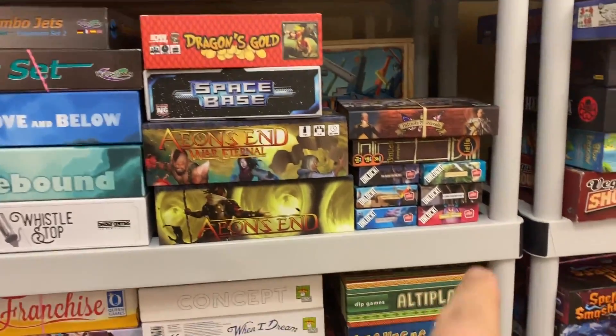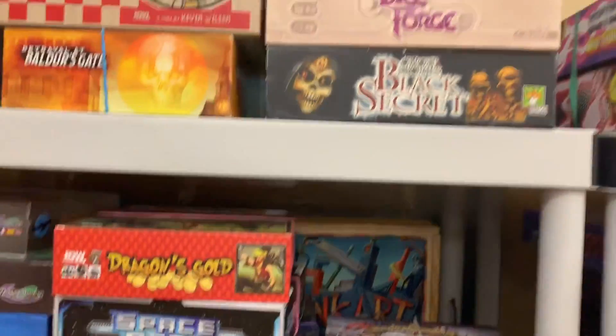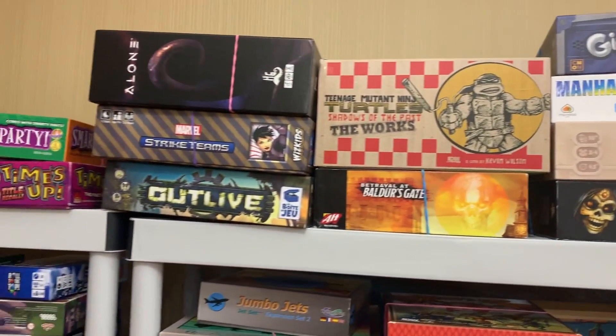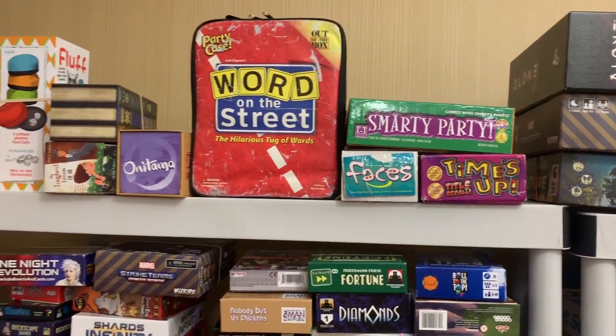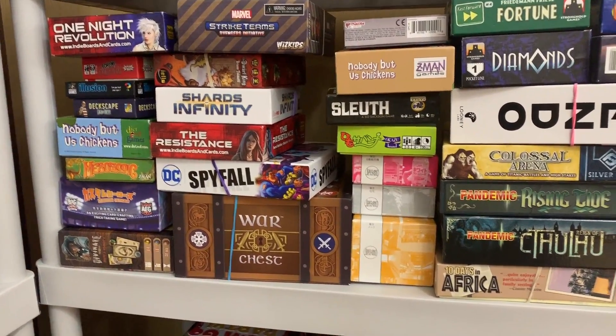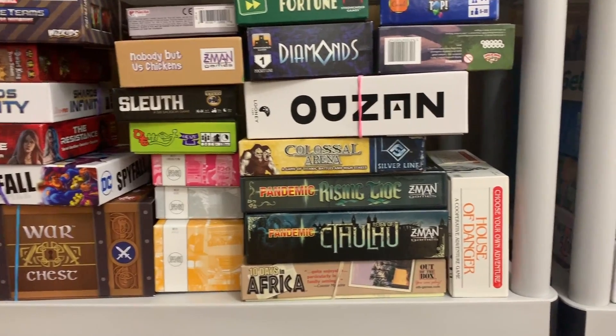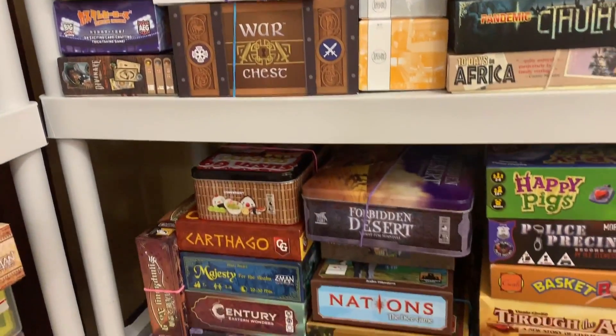And a bunch of Unlocks — six different Unlock games if people want to try those out. Up here we got Ghost Stories, Teenage Mutant Ninja Turtles, there's the new Alone. We got some party games here if you want to party it up. And a bunch of smaller games here — some of these games we're actually going to be reducing to a smaller size, and I'll show you that in a bit.